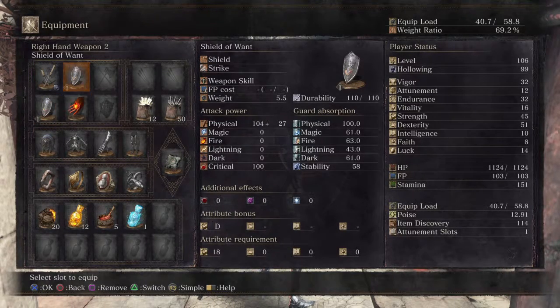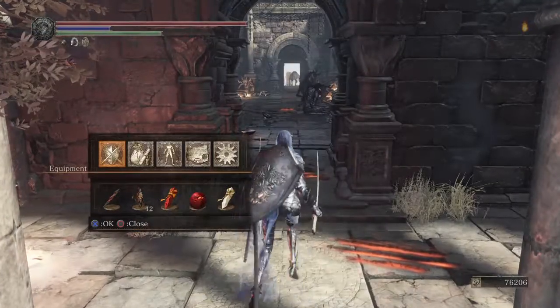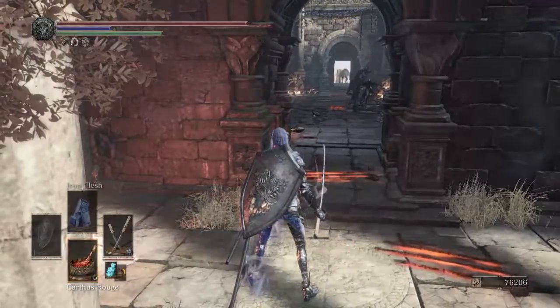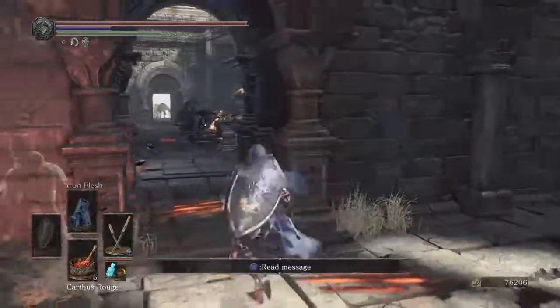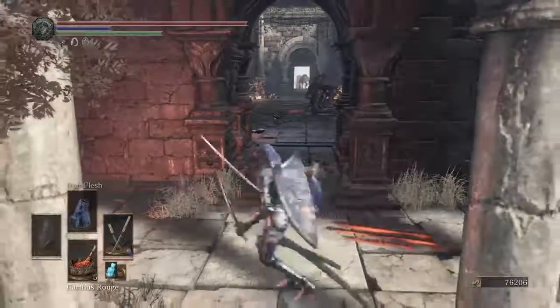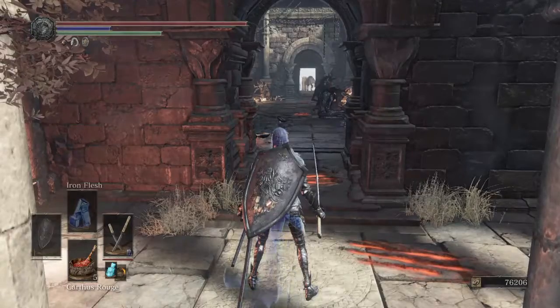Once I get done killing it, I whip out my shield and you get a bonus to the amount of souls that you would have. I don't know if many people know about this, but I figure I'll just let it be known and get it out there — this is one efficient way to do it.